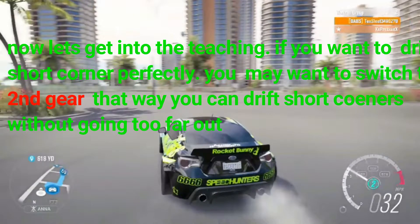Now let's get into the teaching. If you want to drift a short corner perfectly, you may want to switch to second gear — that way you can drift short corners without going too far out.